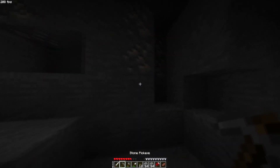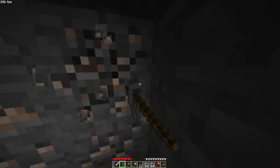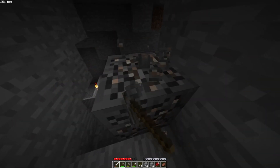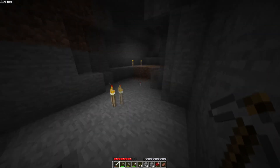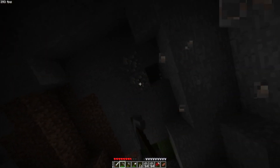There's a snow biome, and there are these custom structures that spawn there with hostile snowmen in them — not snow golems, more like re-skinned zombies that shoot snowballs at you. I also think if you complete those dungeons, you can get ice skates. That could be a challenge for this series — trying to find the snow dungeon. I'm going to try to head up to the surface, hopefully it's daytime by now, and I'll see if I can make a flag.